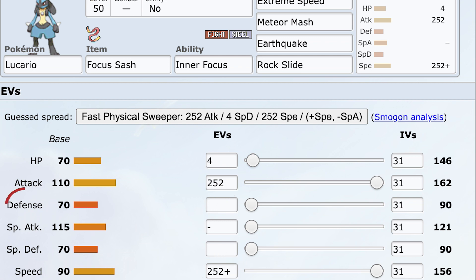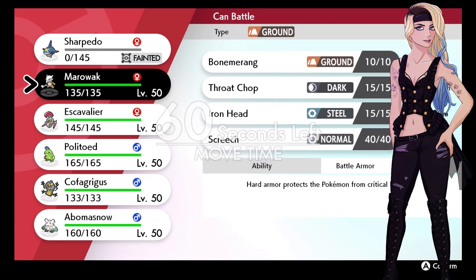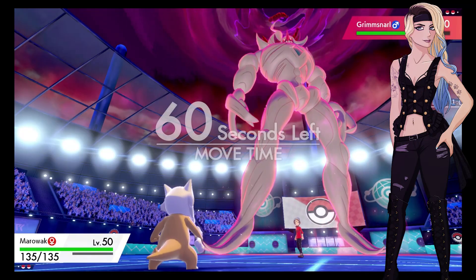I honestly recommend putting the spare four into defense or HP 90% of the time. Important: do not look at the level 100 stats for your Pokemon. Competitive Pokemon both on Smogon and VGC will have Pokemon capped at level 50, so you only care about the stats of a level 50 mon, not 100.